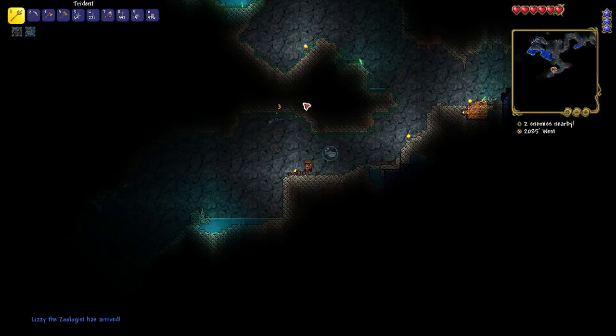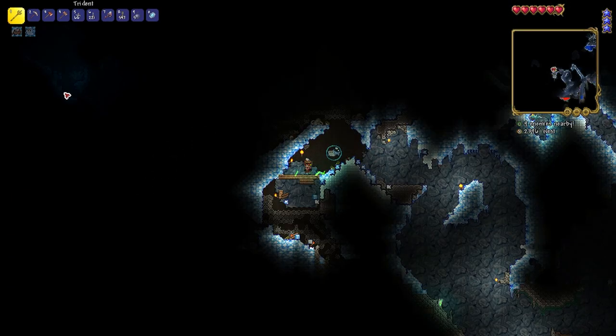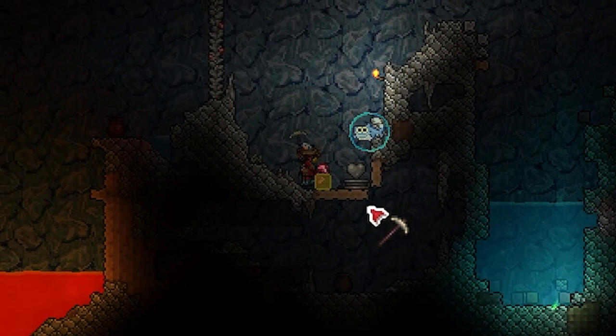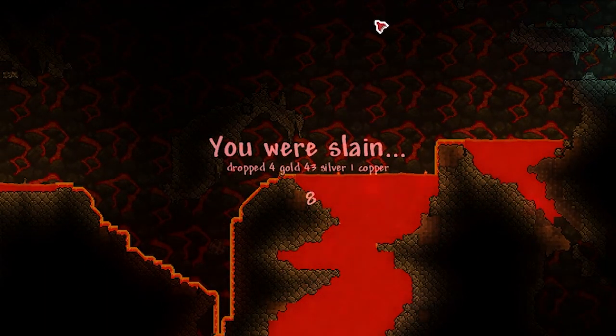I walked right past the jungle and stumbled upon the only living tree in my world, finding myself a finch staff. Not longer being alone, I kept going further, thinking it was a great idea to start digging through the crimson without any armor whatsoever, and died. With slightly better equipment and now different options for caves, I went into the tundra. I found a spider cave, marked it for later, and found my second life crystal — dying shortly after by diving into lava. I'm sort of noticing a pattern here.